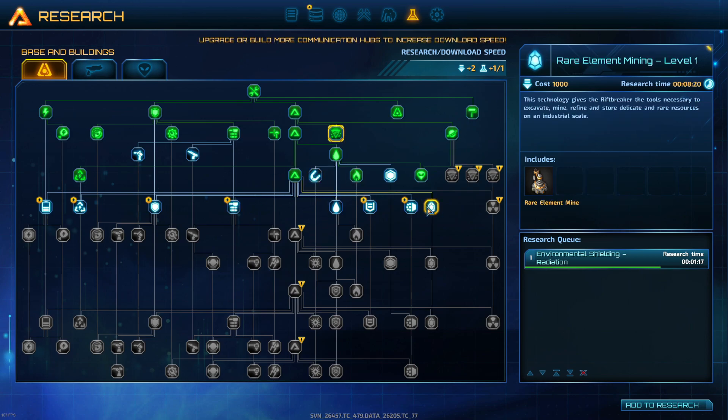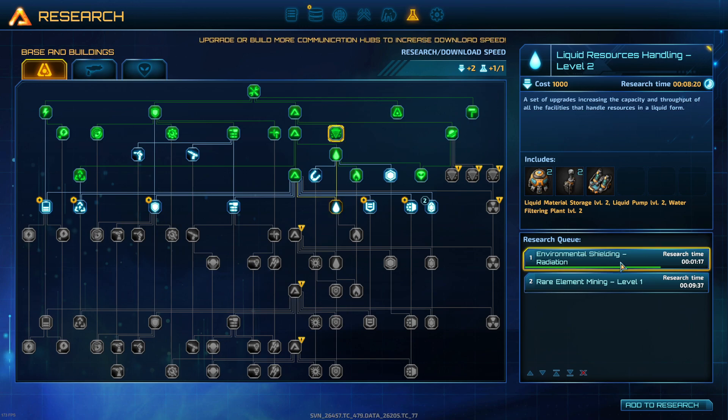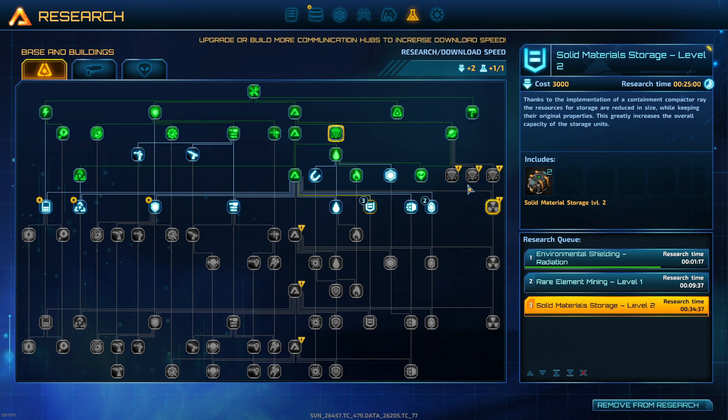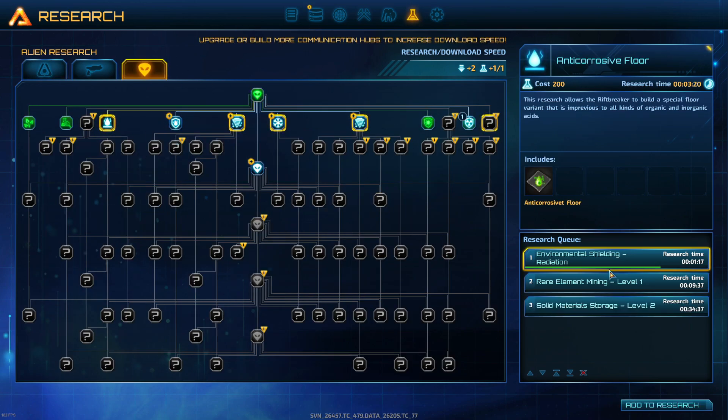We certainly want to do rare element mine - we're going to add that. I also want to expand on my storage - material storage. Carbonium synthesizer, we definitely want that at some stage. I'm going to put solid metal storage on there. Then I want to be checking out these things here - anti-corrosive floor, let's get that added.